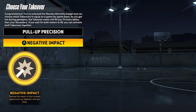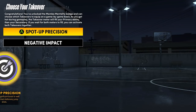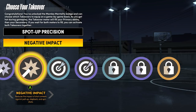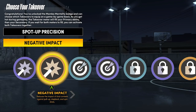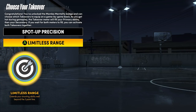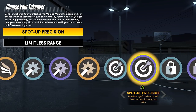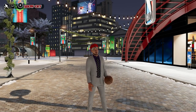Pull-Up Precision takeover is good if you're fading from anywhere — mid-range, three-point, or whatever. Ankle Breaker Shots is just for ankle breakers. Negative Impact reduces the impact of contested shots when you're fading or doing a step back. Pull-Up Precision combined with Negative Impact can actually give your team a takeover possession if you fade a three-pointer off a flashy pass. Spot-Up Precision with Ankle Breaker Shots is a good one for the 1v1 court. Any combination between a Shot Creating and Sharp takeover are good, but start with Spot-Up Precision as the primary. Those are very good shooting takeovers.